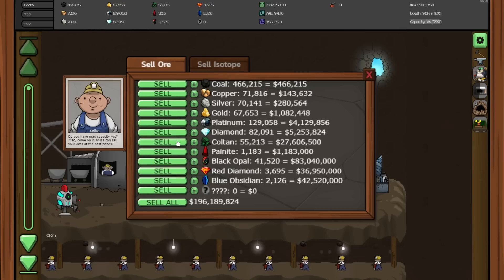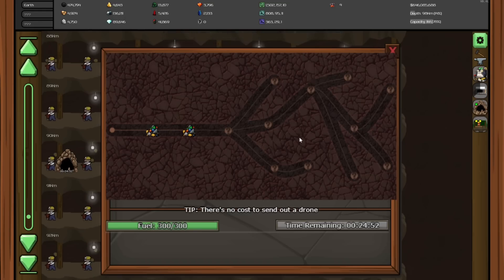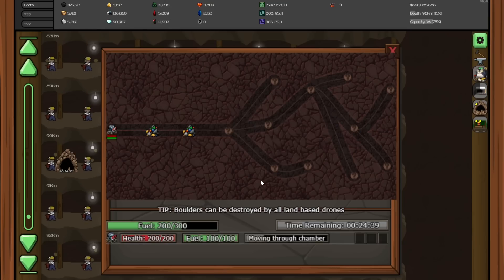I can sell some of the coltan for a lot. I'm still really just waiting on the coal to get to 500,000. New cave way down there — oh my gosh, this is complex. First thing we're going to do is send a drone down here because he can definitely make that distance, collecting all these minerals along the way. And then once he does, we can see what these other tunnels are like and hopefully send a drone that is quick down there.